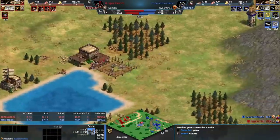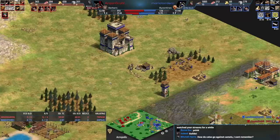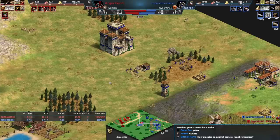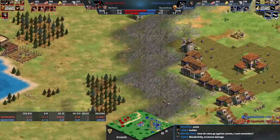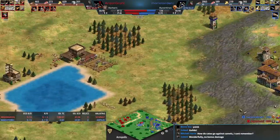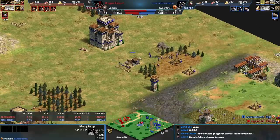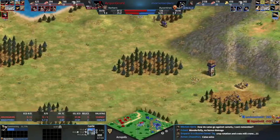We're watching the camels slowly take out that foundation. How do cataphracts do against camels? I think camels don't have bonus damage against cataphracts but they still trade cost-effectively — I'm not 100% on that. Obviously making too many camels against Byzantines is risky because of the cheap pikemen. Heavy camel is so much easier to get than elite cataphract, so I think heavy camel is still fine against cataphract, but there's no bonus damage.